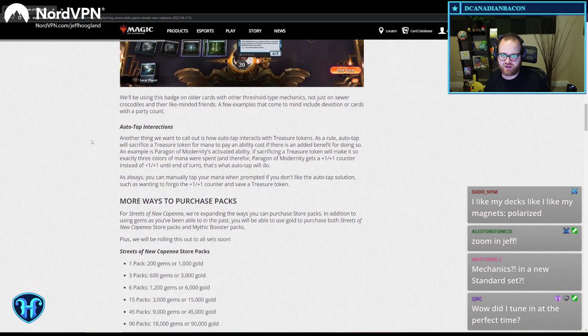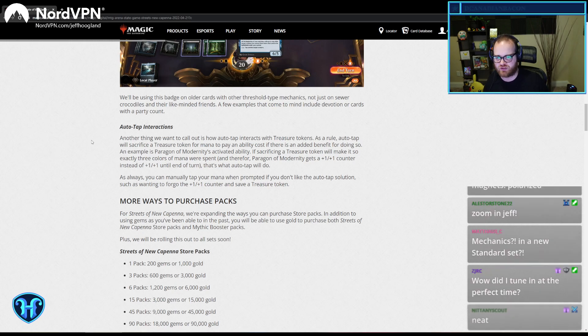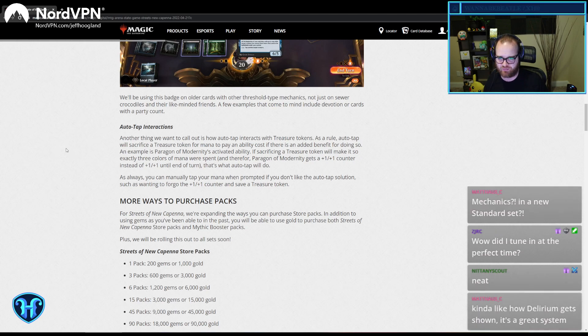I think we want to call out how auto-tap interacts with treasure tokens. As a rule, the auto-tap will sacrifice treasure tokens for mana to play an ability. There's an added benefit to doing so. You can always manually tap your mana.